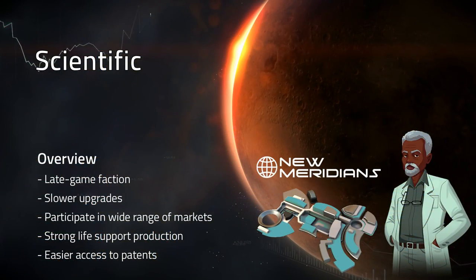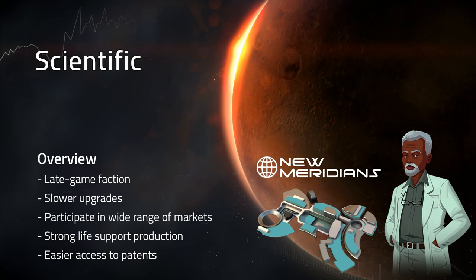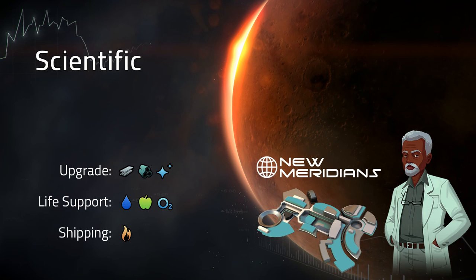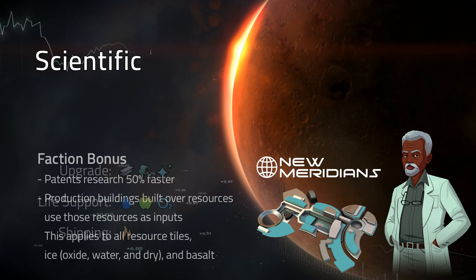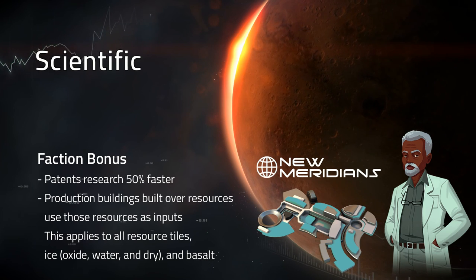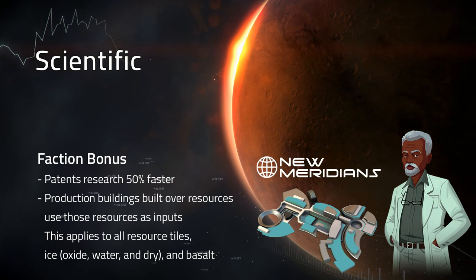Scientists are a late game faction with slower upgrades. They can participate in a wide range of markets, they have strong life support production and easier access to patents. Scientists upgrade using steel, aluminum, and glass. They consume water, food, and oxygen as life support, and they use fuel for shipping. As a bonus, scientists research patents 50% faster, and production buildings built over resources use those resources as inputs. This applies to all resource tiles including ice, both oxide and dry, water, and basalt.